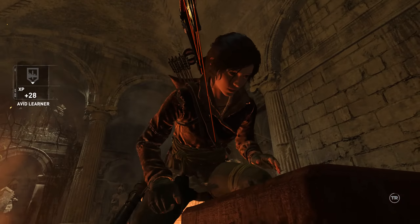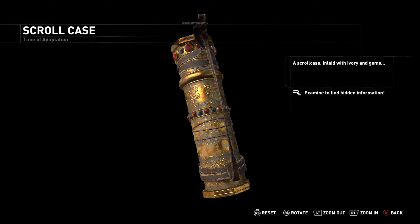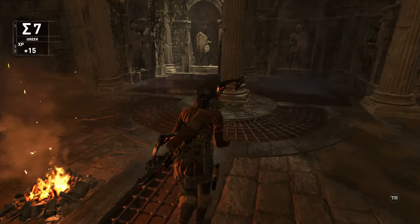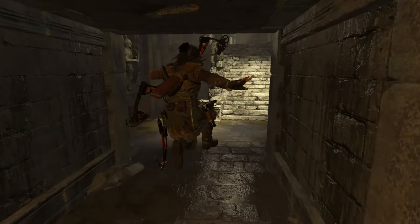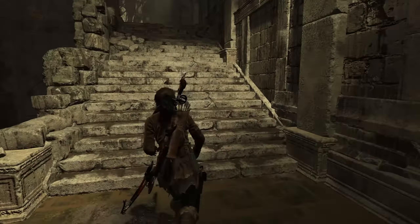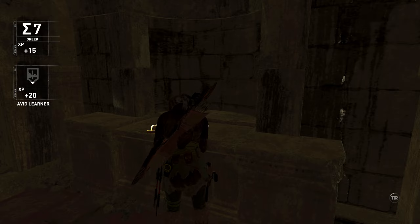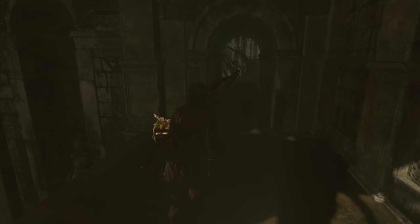There's a relic right here, so we're gonna examine it — ivory and gems. Now I'm gonna jump over that and go this direction because there is a document right here. Pick that up. Now we're gonna make our way this way.